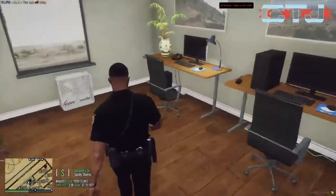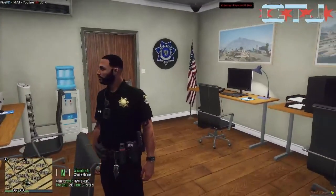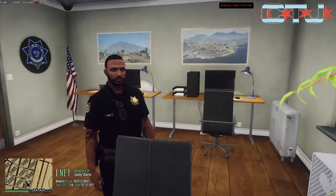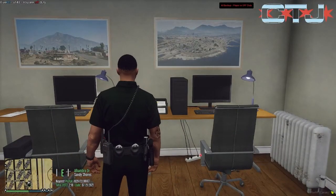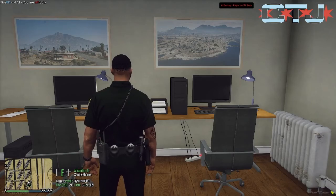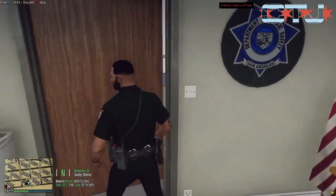Over here is just another office, kind of a report writing room, again with our badge on it. What I really like is these pictures — looks like somebody took screenshots and put those into the game. I just feel like that's a really, really nice touch.